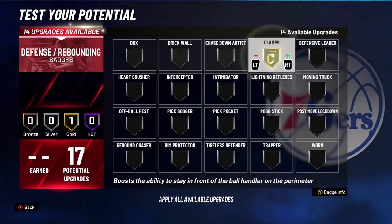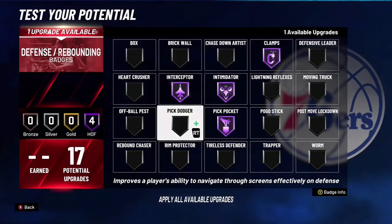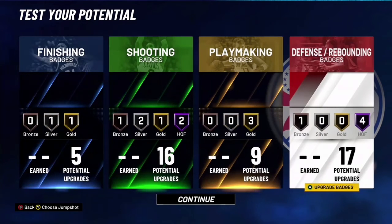This build will be really good at legend — it will give you more playmaking badges and more finishing badges, so this build will be really crazy at legend. Then you want to go with 17. For the 17, you want to go with this right here, or you can even put it on chase down or protect, something like that.